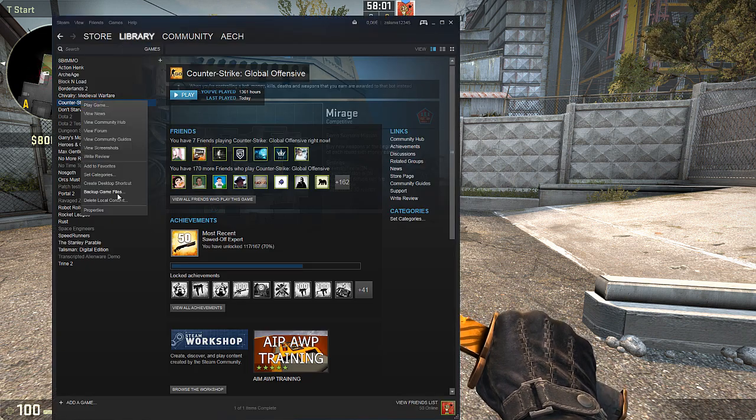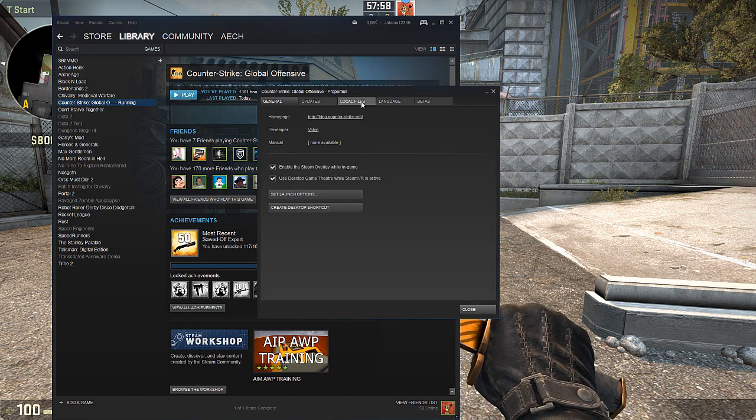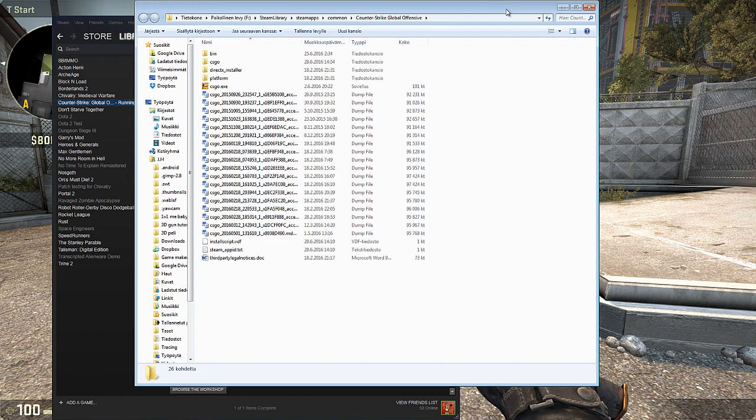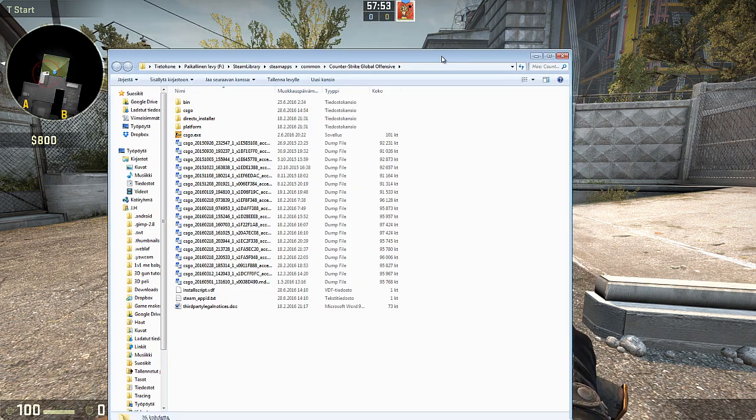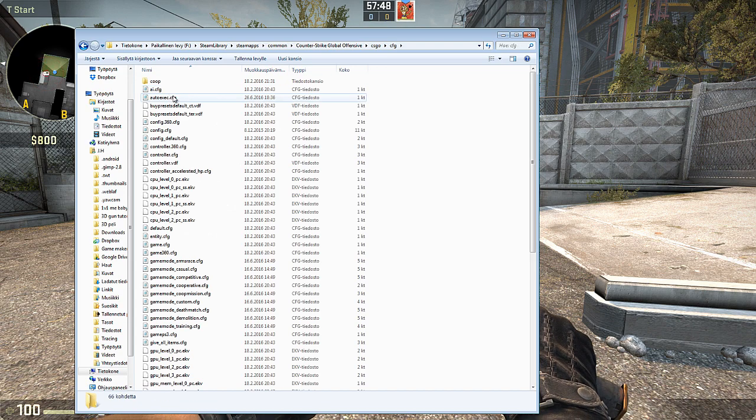Go to Properties, then Local Files, then Browse Local Files. Find the folder where you installed CS:GO, then go to csgo > cfg > autoexec.